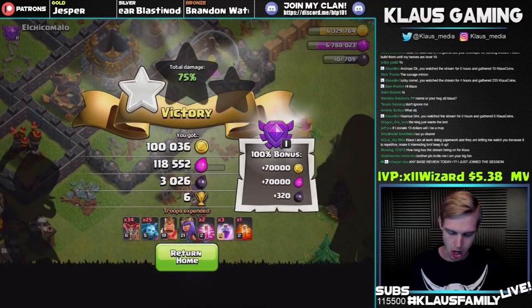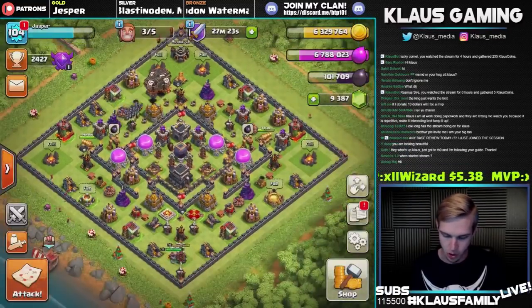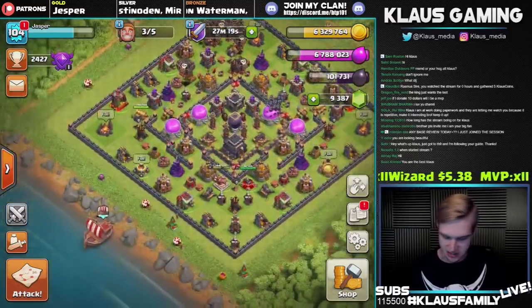The loot bonus at Crystal League 1 is 320 dark elixir if you get at least 70% of the base, so not too bad. I like looking at this base better — let's go ahead and back up to our defense base. I do not have the new Halloween obstacle yet on Jasper — unfortunate, but it is what it is.